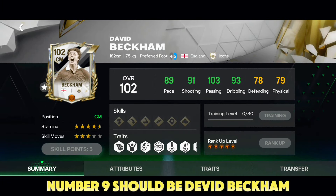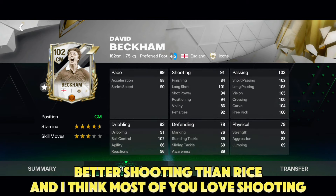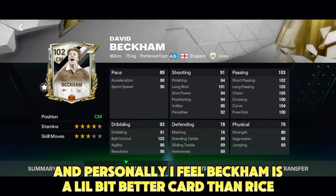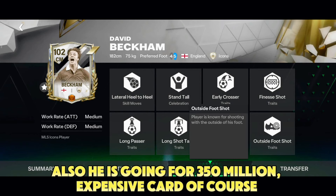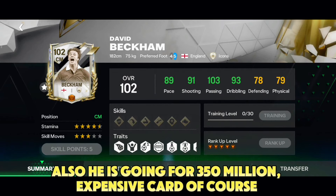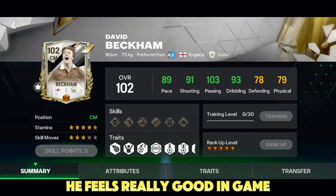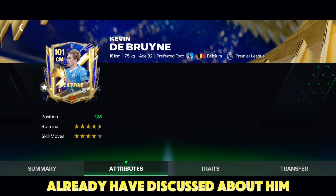Number nine should be David Beckham — better shooting than Rice. I think most of you love shooting, and personally I feel Beckham is a little bit better card than Rice. He is going for 350 million — an expensive card of course, but he feels really good in game. At number eight I think KDB fits perfectly — already discussed about him, illegal shooting, crazy good passing, physically not that good.